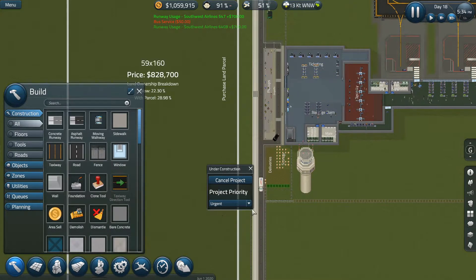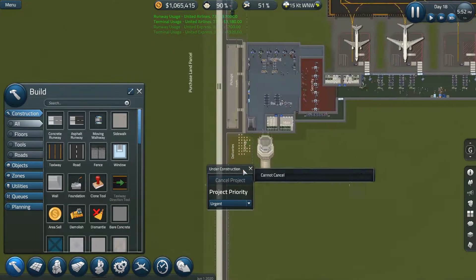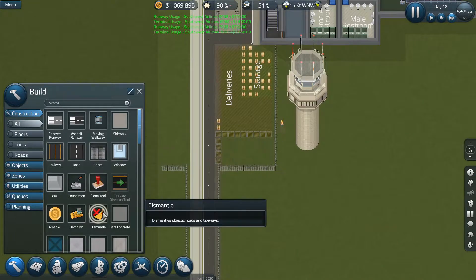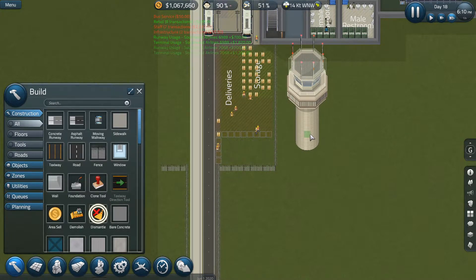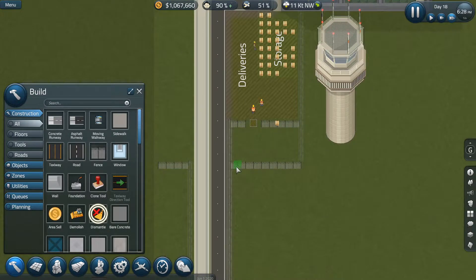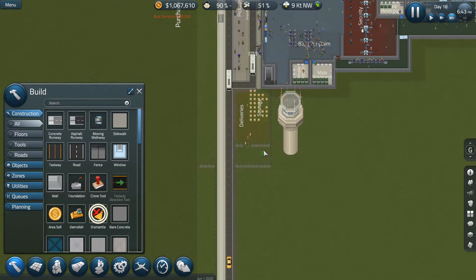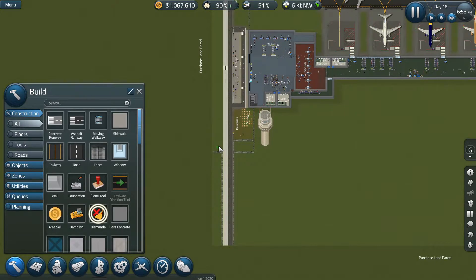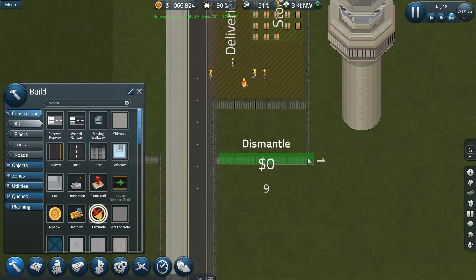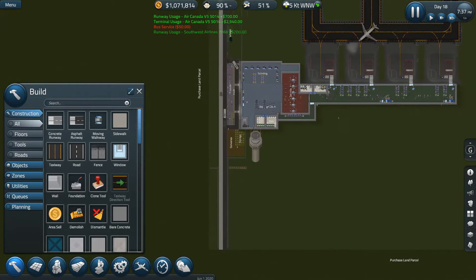I'll set this to urgent because I'd like to get this built. Once they finish that, we'll dismantle this, and that gives us a lot of room. I'd actually kind of like to move the air draft control, but we're not going to do that for at least a little while. If we have leftover money, I would like to build a light rail station because that's going to be very important for us when it comes to trying to get passengers here to the airport.